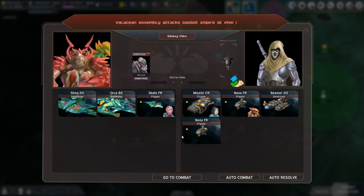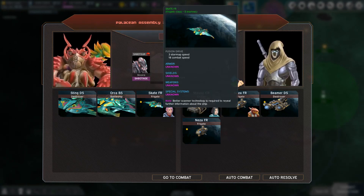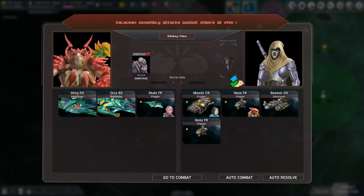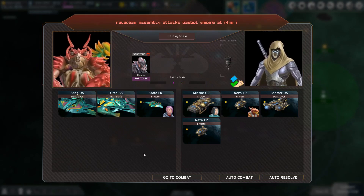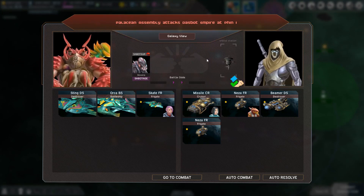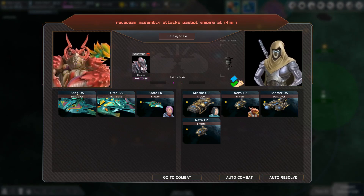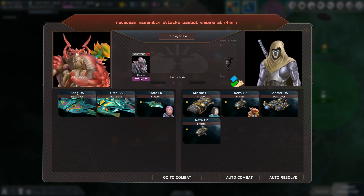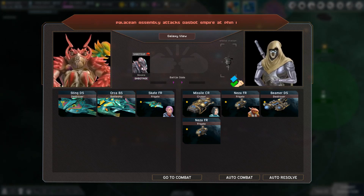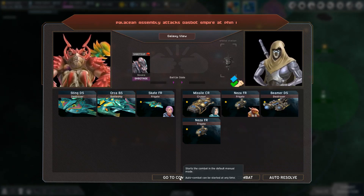Here we go - they've got their battleships and a commander, Simone Blackwood, on the frigate but not on the battleship. We don't know much about that one yet - we'll need to scan. They're attacking us, the Despot Empire. They've got a saboteur attempting sabotage. We'll head to combat now.